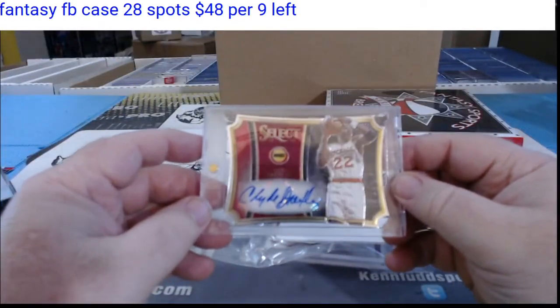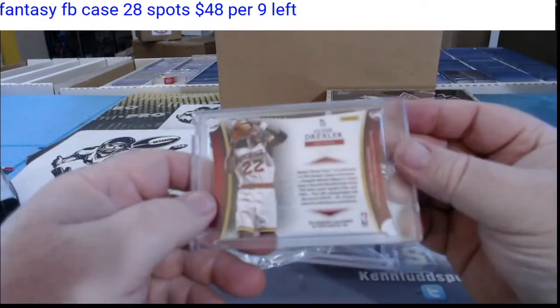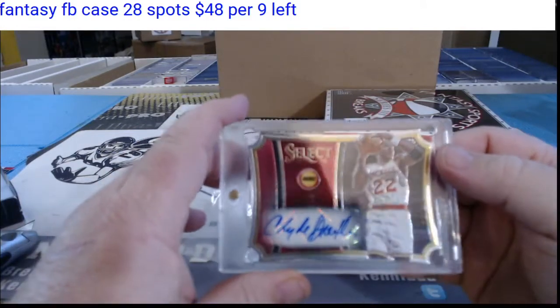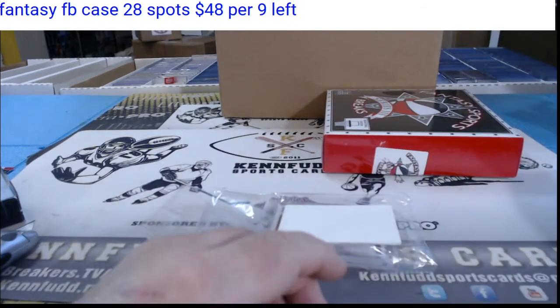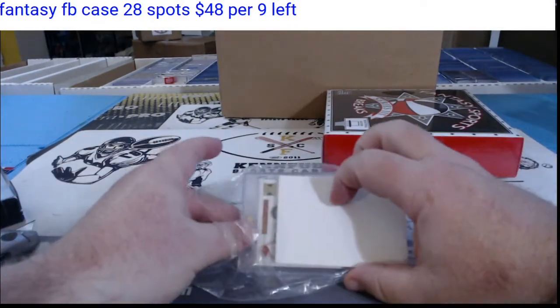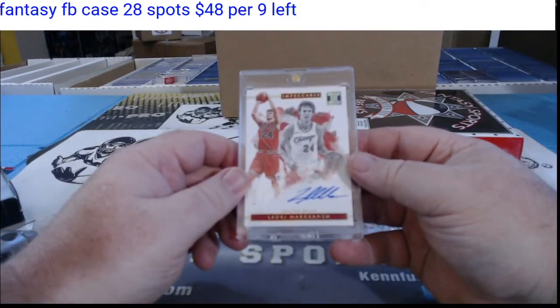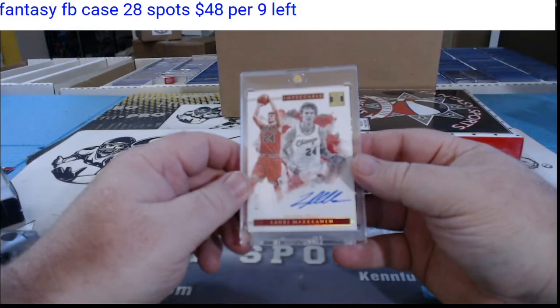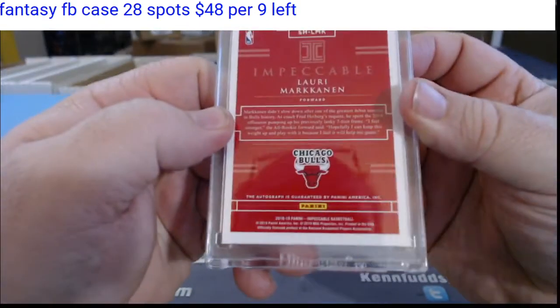For the Houston Rockets, Clyde the Glide Drexler, 14 of 25 in a Rockets uniform. Mel B, Mel R. And Lauri Markkanen for the Chicago Bulls, 5 of 10 — Impeccable.